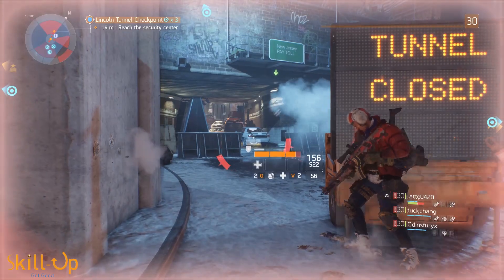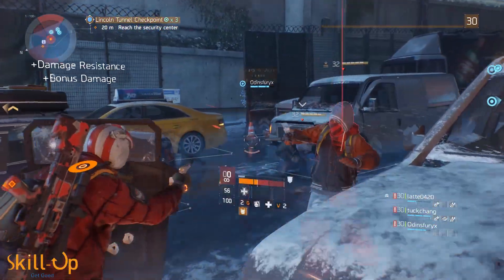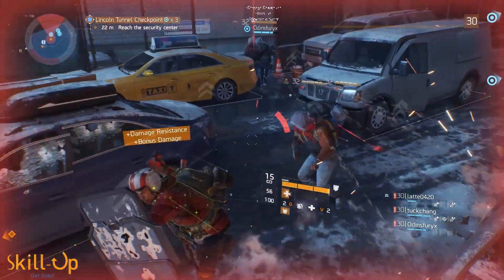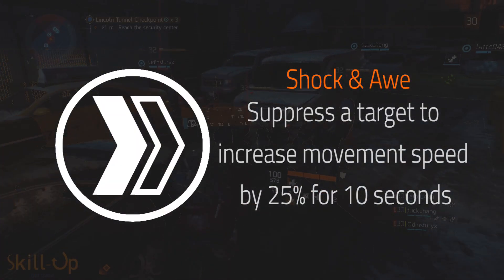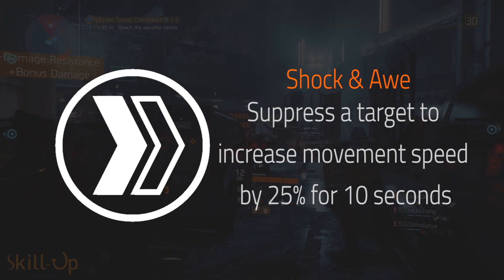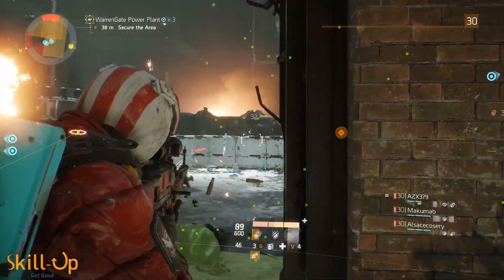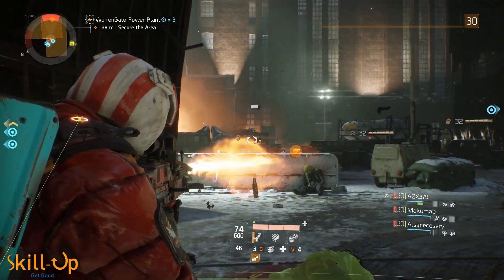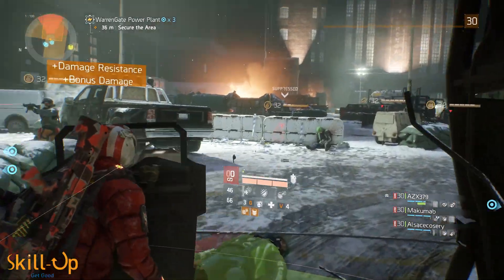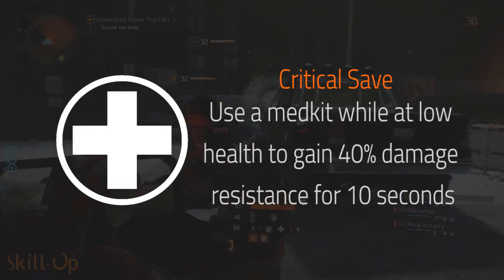Now let's talk talents. Our talent options here are really pretty limited, which makes this a fairly easy one to go through. First up, we have shock and awe, which gives you a 25% bonus movement speed when you suppress a target. Suppression is actually a big part of your role as a tank, so do take this talent. Next, we have critical save, which is one of your core talent choices.